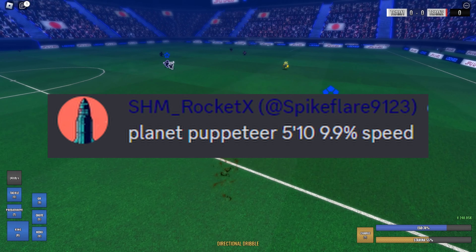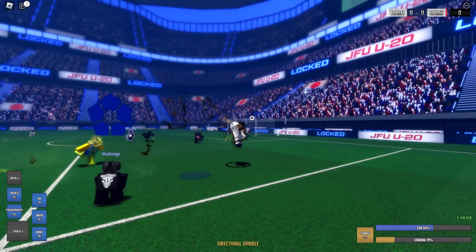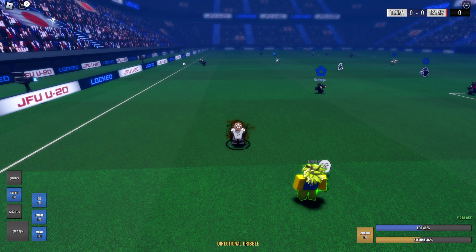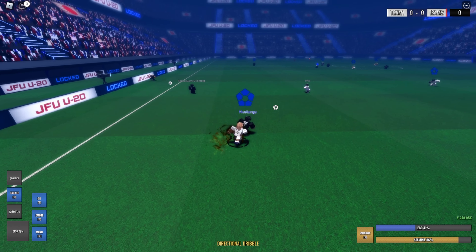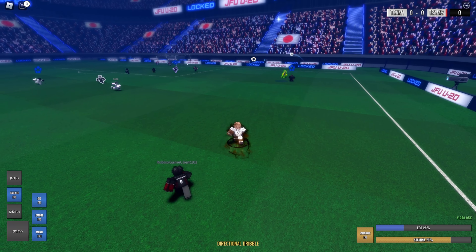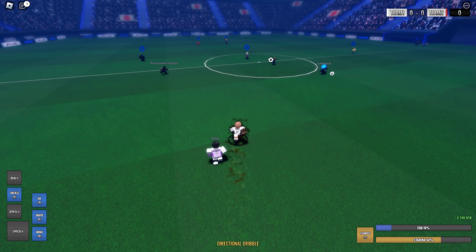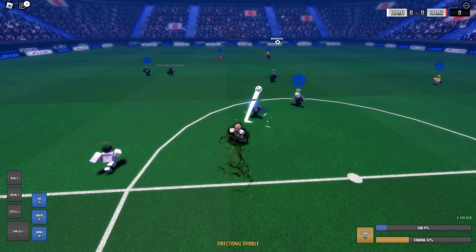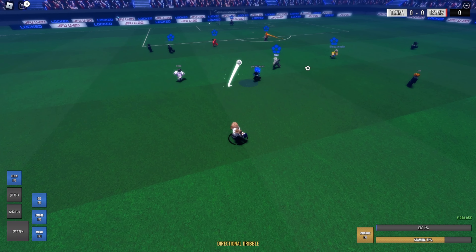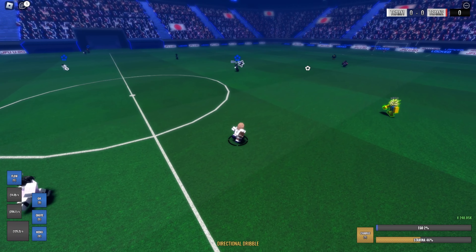Next build we got is SMH Rocket — he got planet, puppeteer, 5'10, 9.9 speed. It seems like a support build. I'm gonna rate this a 6 because 5'10 is a decent height but not tall enough to get passes out, planet is kind of trash now with all the recency bias gone, puppeteer nobody really uses anymore, and 9.9 speed is not above 10 so it's trash. Put no look or ambidextrous instead of puppeteer and it'll get above a 6.